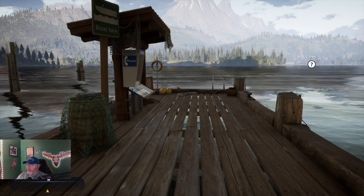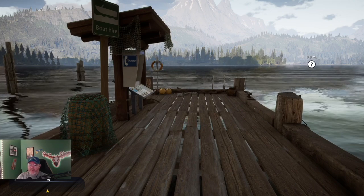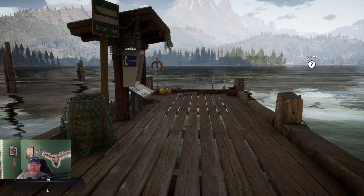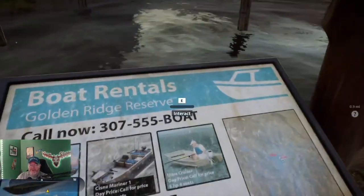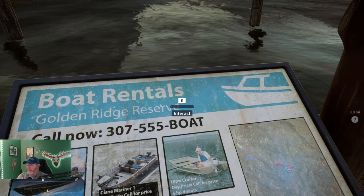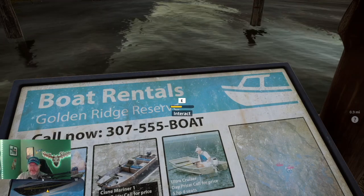We have the Ultra Boat Cruiser and we have a winter DLC pack. The winter one is actually free. So let's have a look and see what we've got. The Ultra Cruiser is the John Boats. The winter one is all of the vehicle designs. So we're going to look at the boats first.